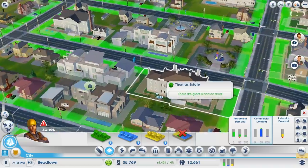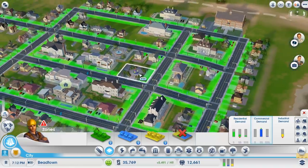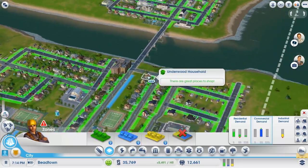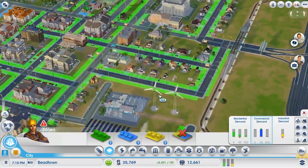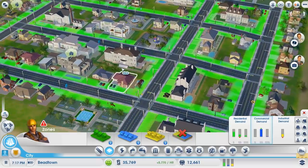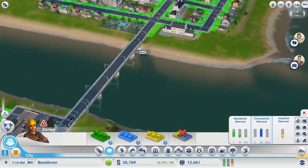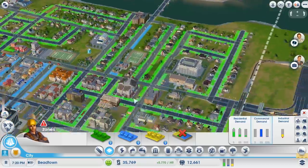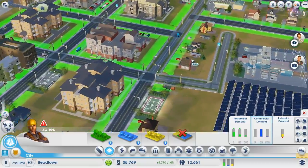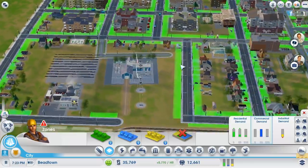I built this bridge over to the side of town where I have the richer people and the mansions. How you determine which people live where is by how many attractions you have and how much it raises the land value. Over here I put in nice parks to raise the land value so I would have rich people living there, and over here I have more of my middle and lower class, because balance is the key.